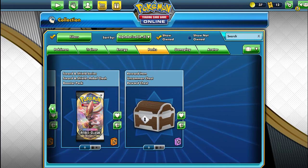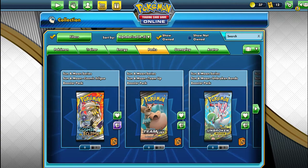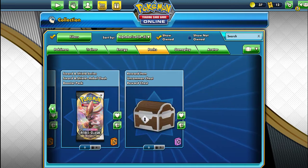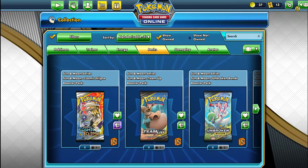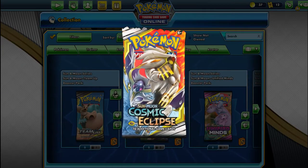Hello guys, welcome to the only Pokemon channel on YouTube. Today we're gonna be opening up some more random booster packs. We have one Cosmic Eclipse, one Team Up, two Unbroken Bonds, and four Rebel Clash. We also have some uncommon chests that I got from playing on ladder. Starting off with Cosmic Eclipse — let's see if I actually get any good pulls today. I'm listening to some Mystery Dungeon music, so that'll be good luck for us.